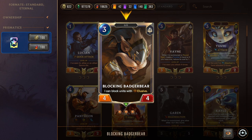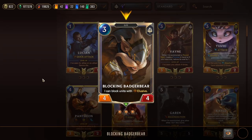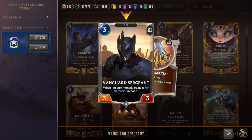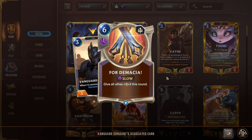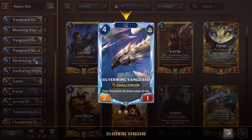Vanguard Defender is a two-mana 2/2 Tough elite. Blocking Badgerbear now has the elite tag — so after developing Battlesmith, it becomes a three-mana 5/5, which is insane. Vanguard Sergeant is a three-mana 3/3: on summon, create For Demacia in hand — giving all allies +3/+3 this round, a big finisher. Triple Vanguard Squire is a three-mana 3/3: when you summon an elite, reduce its cost by one, so you can play it for free with a couple early elites.